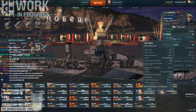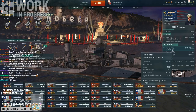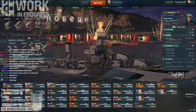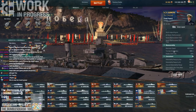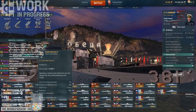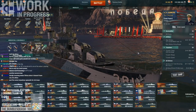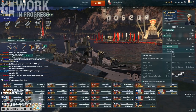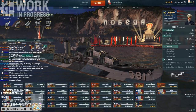Holy shit. Obviously they can fiddle with the numbers, but first impressions on this thing — very powerful. The only weakness is carriers, but that's a weakness for all DDs. Unlike the Kleber and Mogador, this thing at least has smoke — American long-duration smoke. Seems dangerous, straight up seems dangerous. But they can easily mess with torpedo reload and gun reload if it's overperforming.